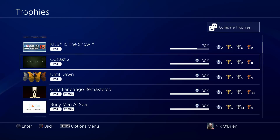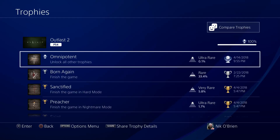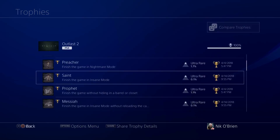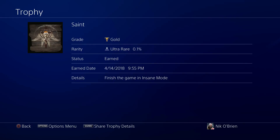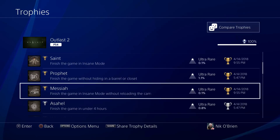Outlast 2 — one I just very recently did and was really not looking forward to. I already got 100% for Outlast 1, but that one didn't have a Platinum — the sequel did. Basically the same thing: you had to beat the game on insane mode, which is permadeath. The caveat here is for the Messiah Trophy — you not only had to beat the game on insane, but had to do it using only one camera battery, which was quite the challenge. Luckily I didn't get to this game until very late, and with every patch the game just seems to get easier and easier.